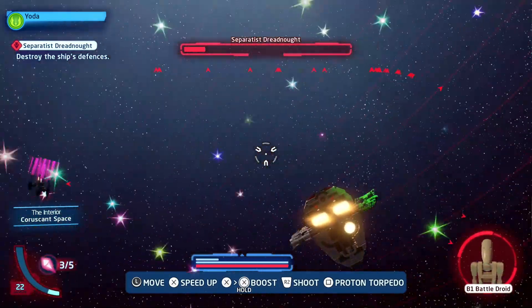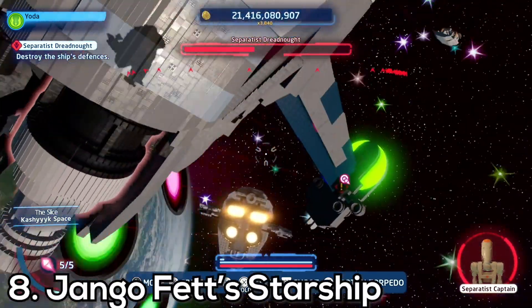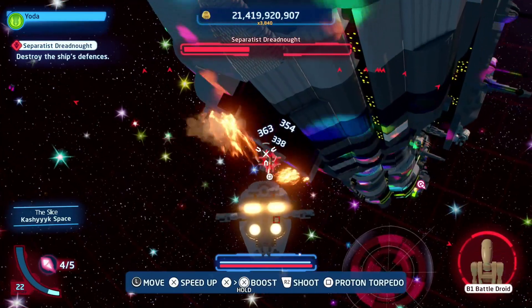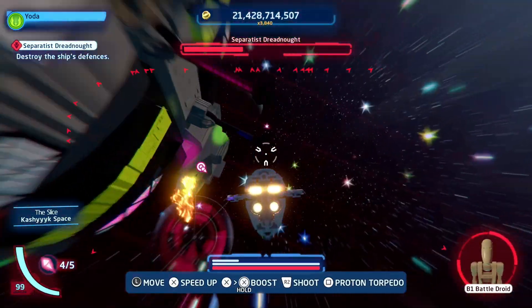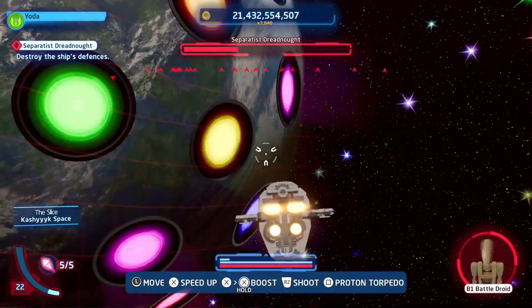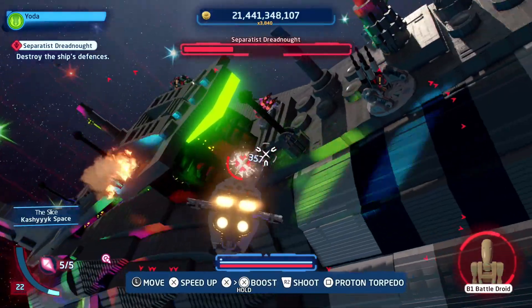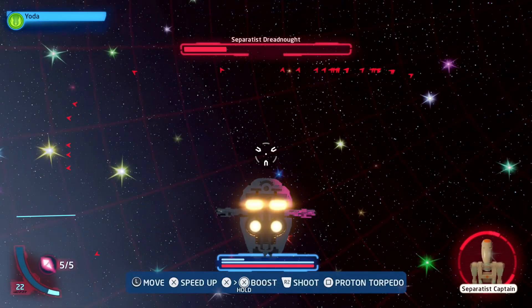For number 8, this is going toward Jango Fett's ship. Like Slave 1, it also has that boost in FOV. But alongside that, I personally enjoy Jango Fett's starship more. This isn't really due to anything in-game — I just personally enjoy using this ship more, as I like the aesthetic of it a little bit more than Boba Fett's starship. Both ships are practically the same with not many differences; I just find myself using Jango Fett's starship more.